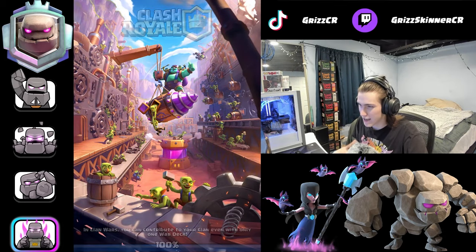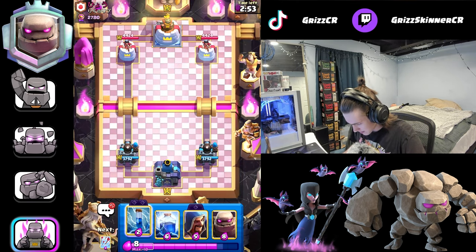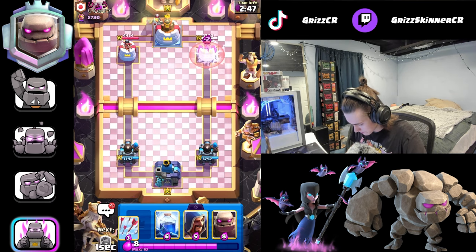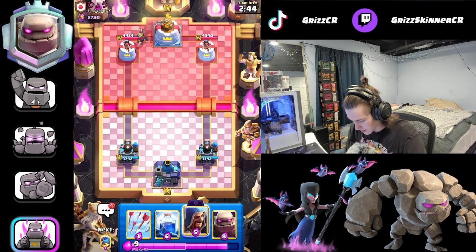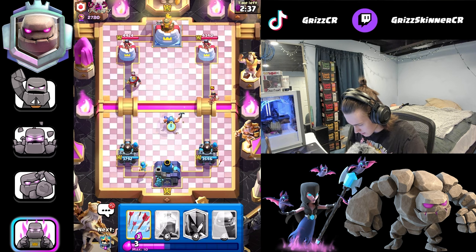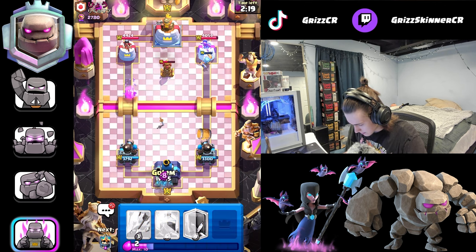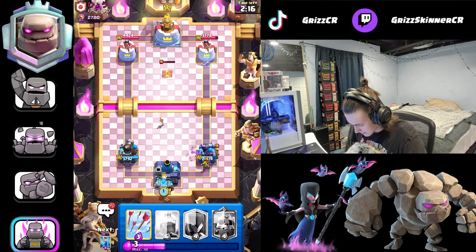First game of the day — this guy's got a number four challenge finish, so let's see if we can keep it up. I'm not going to zap first play. Knight first play — I'm just going to go wizard into that. We're going to play defensively, use the fisherman to pull that princess — it'll also pull the knight. Opponent goes with the tesla down. I usually like to go golem whenever someone places a tesla down.